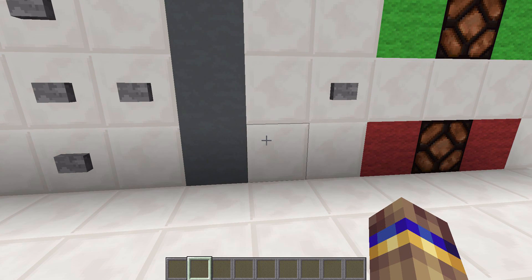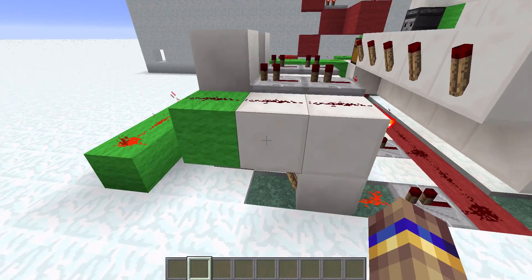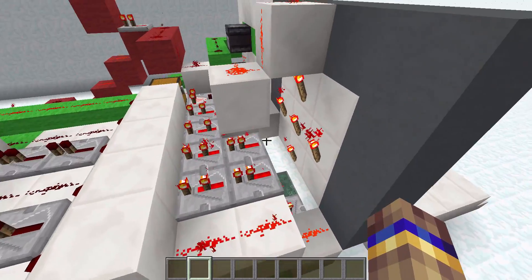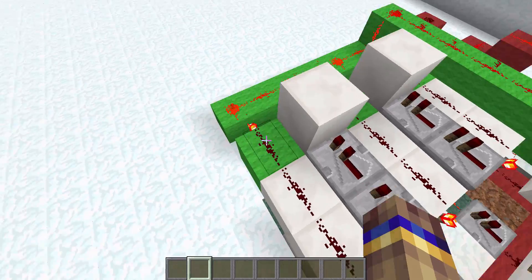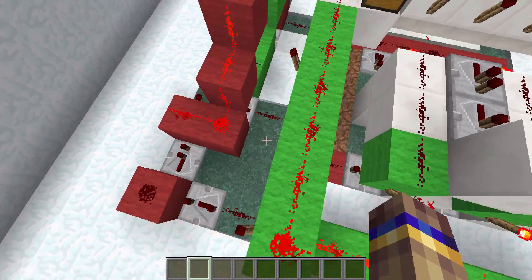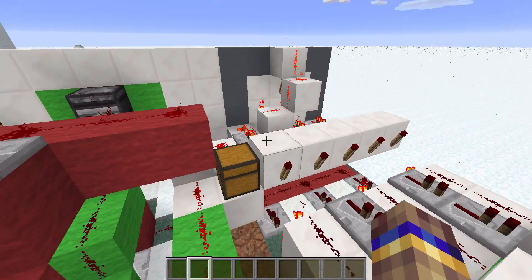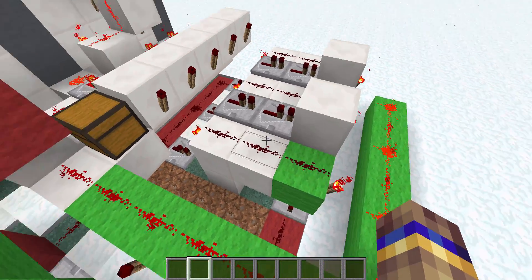Now let me quickly show you the redstone in the back and how everything works. If you watched my first ever Redstone Break, you will see something very familiar - the RS NOR latch. The RS NOR latch allows me to set a current and reset a current whenever I want to. Behind the buttons I just have normal redstone torches set up to repeaters to level out the current. The green wool indicates my correct combination and the red wool indicates my incorrect combination. The RS NOR latch allows me to reset the combination lock every time the wrong button is pressed, or if I press the enter button without the correct combination.